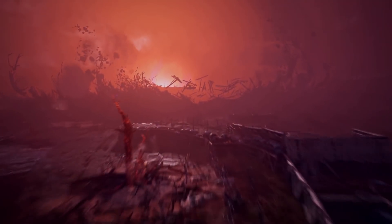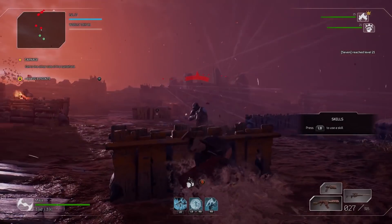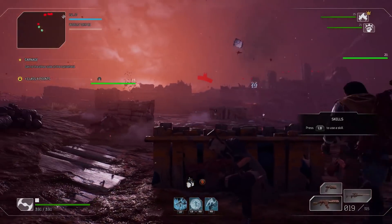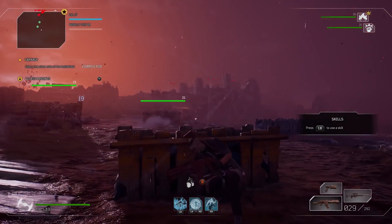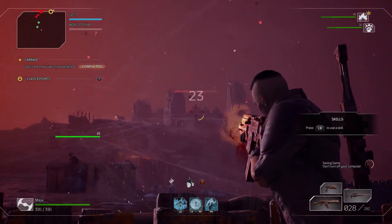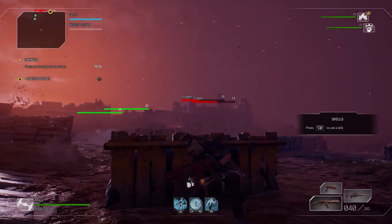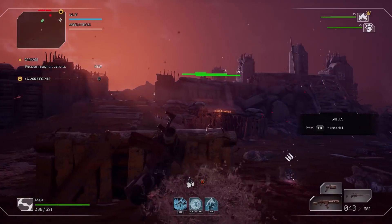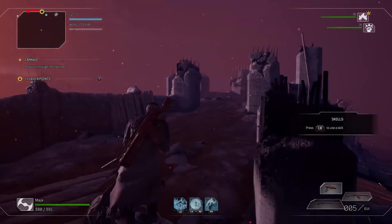So paint the scene for me. Where are we right here? This is the war zone. When your Outrider first wakes up from cryosleep, it's right into this hellhole. One of the aspects of the anomaly is that it kills all electronics more complicated than a lightbulb. So humanity has been reduced to sort of pre-World War I technology. It feels like trenches and tanks, but on an alien planet.